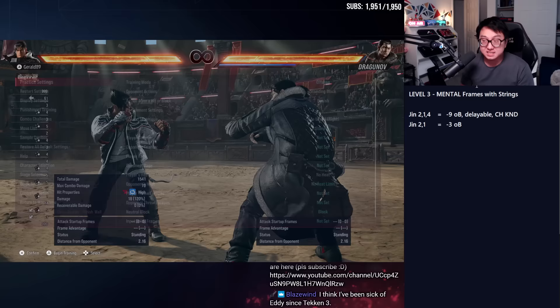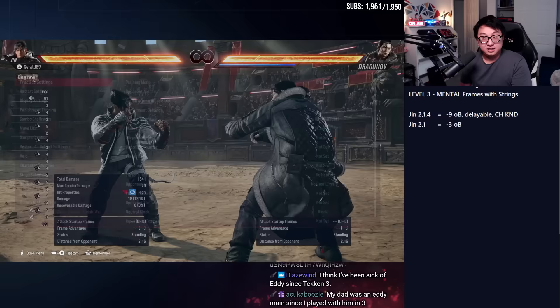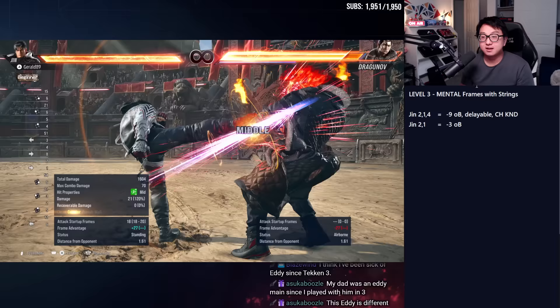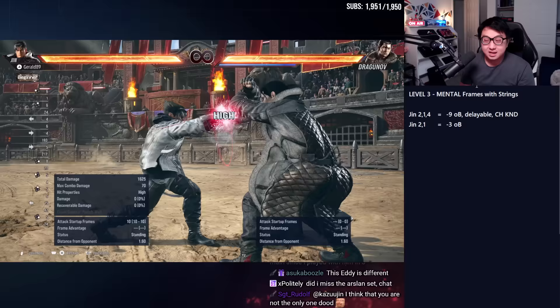Mental frame traps. Mental frames are built on the idea that your strings have extensions and your opponent knows that and they're going to block them. At low level this is worthless — your opponent does not know your string has an extension; they're going to mash every time. Especially if your string has a little delay — see that? Jin's 2-1-4 has a slight delay. Worthless at low level. Don't even do this.